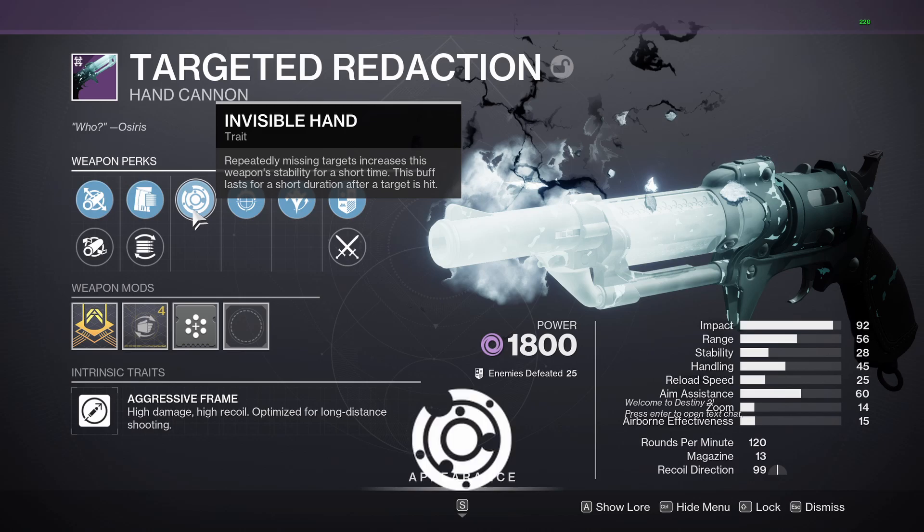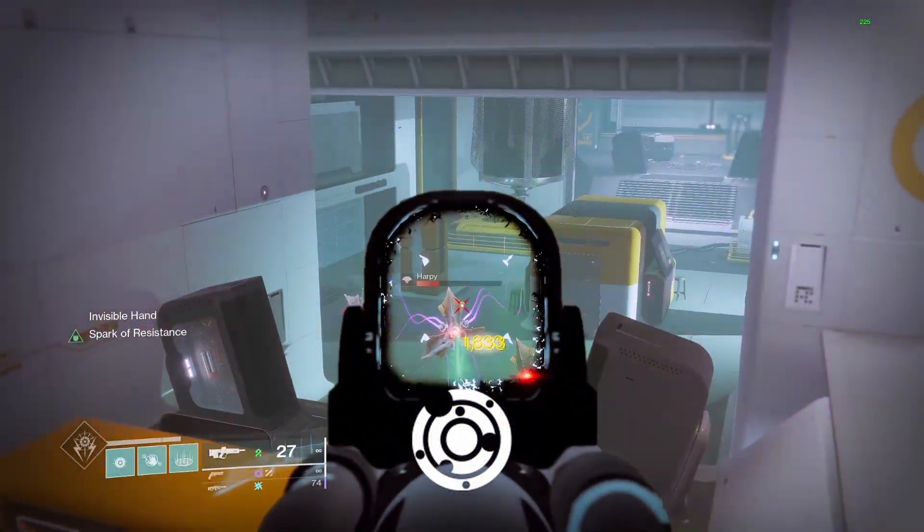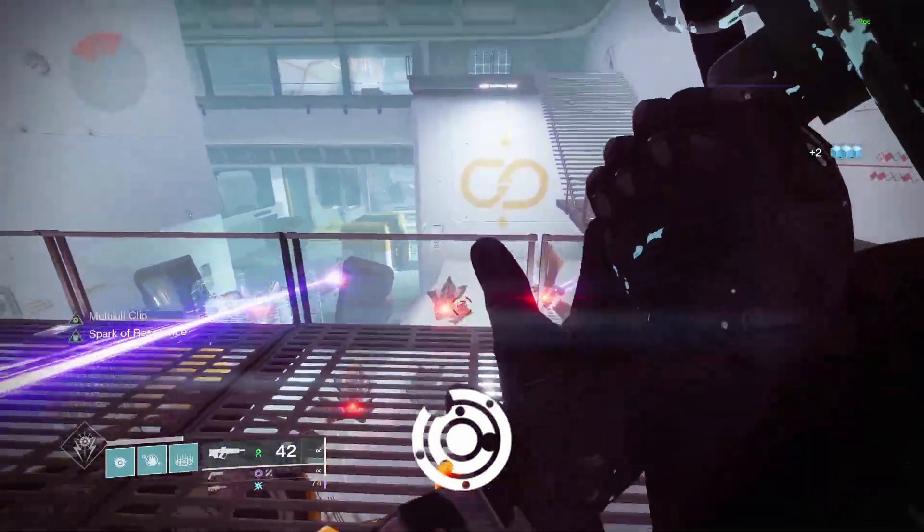This is a short video on the new perk Invisible Hand that came with Season of the Deep for Destiny 2. This perk will increase the stability of a weapon a reasonable amount after missing a number of shots.